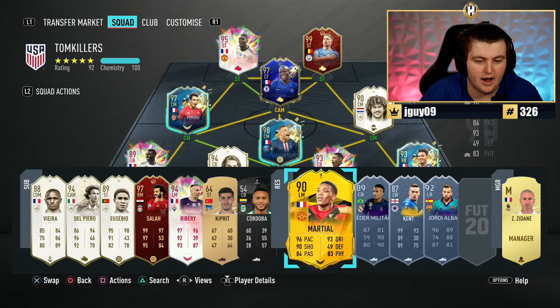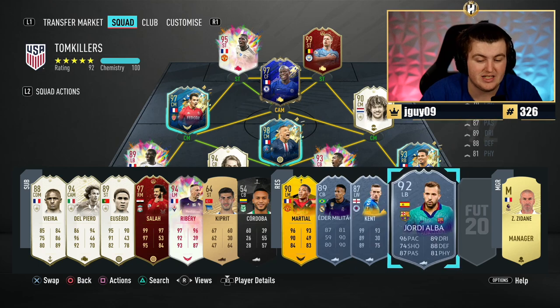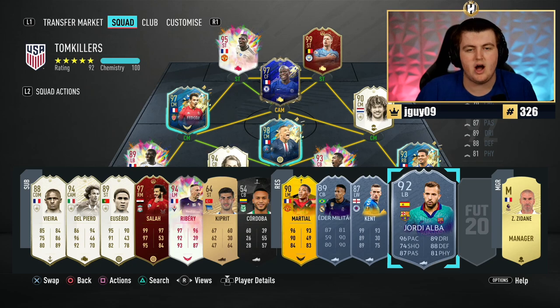On top of that, we also have the UEL and UCL upgrade. Martial now has a 90 rated card. Ed Melitao is now 89. Ryan Kent is now 87. And Jordi Alba is now 92. Amongst all the UCL and UEL cards, they've all been upgraded to kind of go along with the power curve.